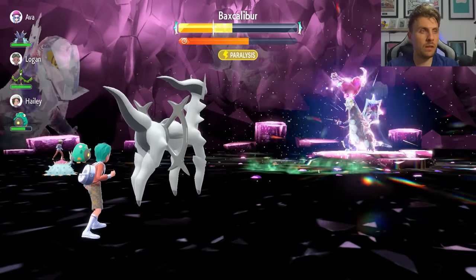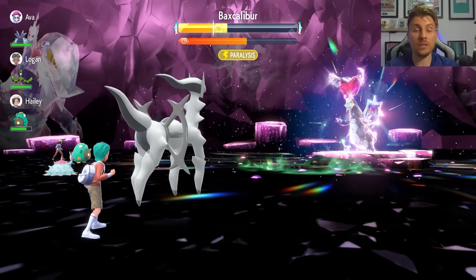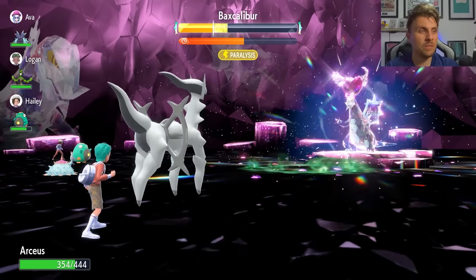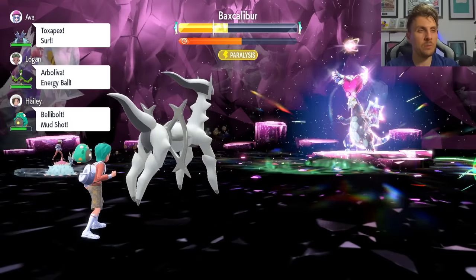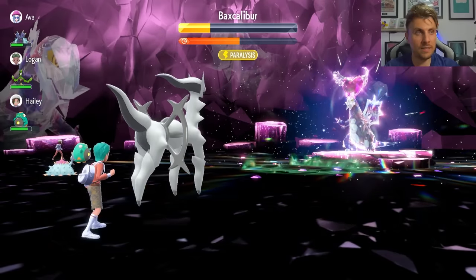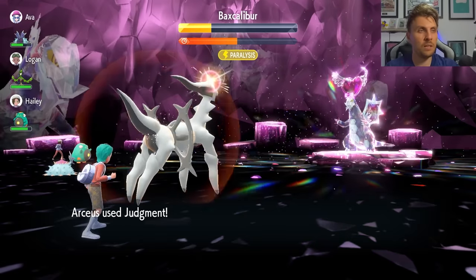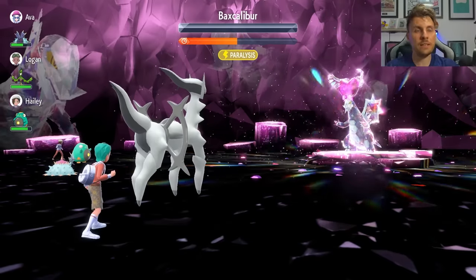After Baxcalibur negates all effects on its side of the field, we go for three more Acid Sprays again. Because we've picked an optimal type against this Baxcalibur — considering both its Tera typing and base moves — we're not taking much damage at all. It hits us with Body Press, its best option, but our bulk handles it comfortably. We break the shield, and the next Judgment is enough to take it down and finish the raid. We're just over halfway through the timer — it really hasn't taken long at all.